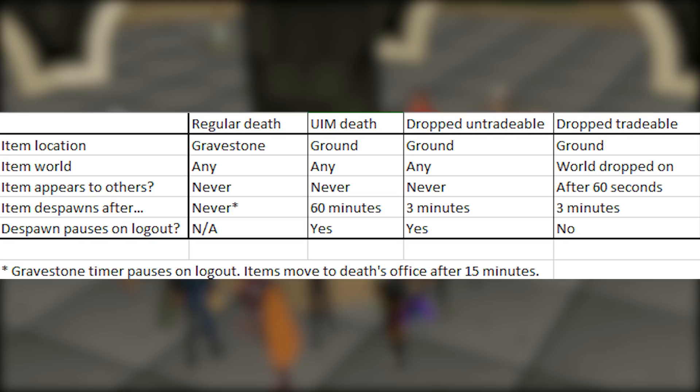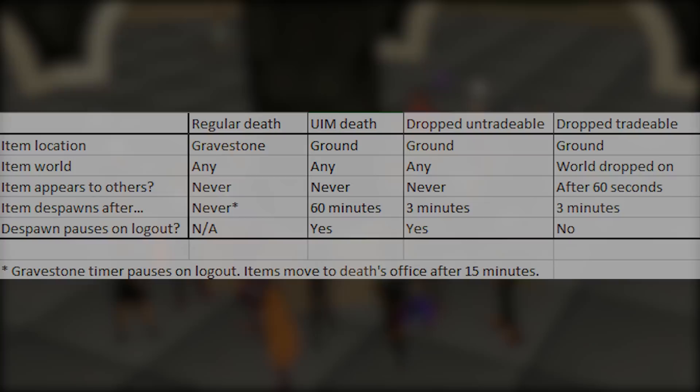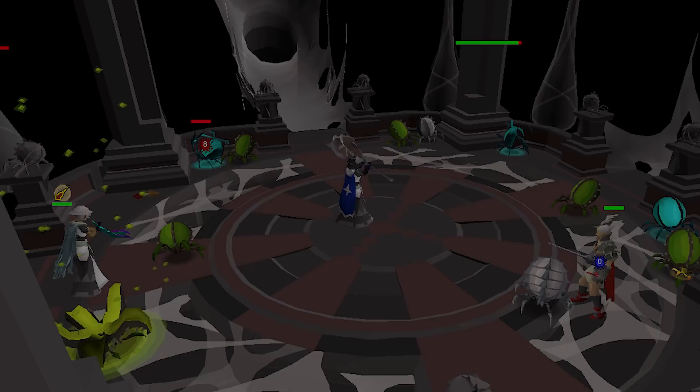This new system would also affect untradeable items on the ground — they will be saved even if you log off and on, and critically, the time they stay on the ground will pause while you're offline. This is similar to how gravestones work for regular accounts, but it will apply to Ultimate Iron Man. For normal accounts, anything that doesn't go to your gravestone — like food and potions dropped on the ground — will also benefit from a paused despawn timer if you log off or the world crashes. The benefit to main accounts is having more confidence in busy areas and never having to worry about items despawning due to masses or disconnections. This will be added as an integrity update and is hopefully coming in March.